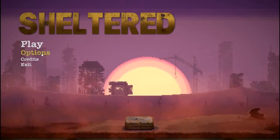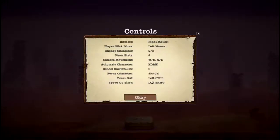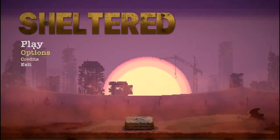Let's look at the options. Resolution goes all the way up to 1366 by 768. We've got full screen and windowed display options, music sliders, sound effects, and view controls — pretty bog standard stuff. Languages available include English, German, French, Spanish, and Russian.